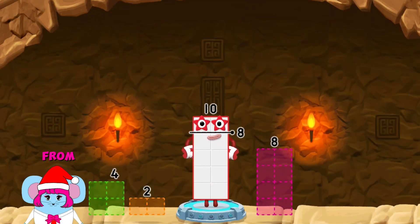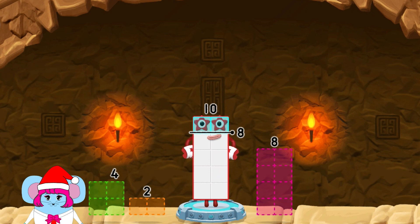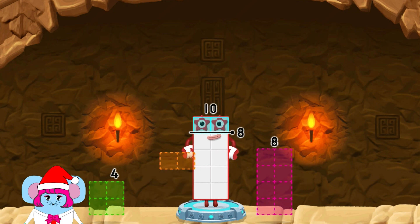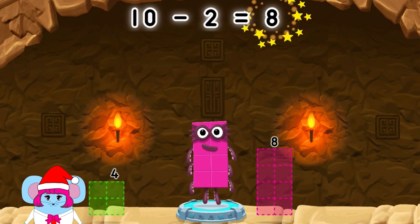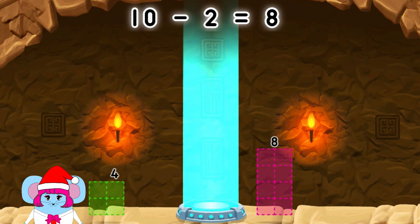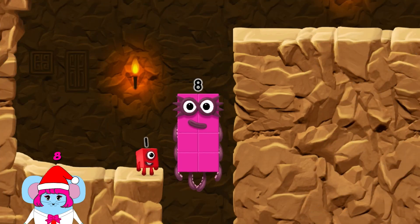Take number blocks away from 10 to leave 8. 8, 2, 4, 4, 2, 2, 2, 2 — you cracked it! 10 minus 2 equals 8. 8, 8.